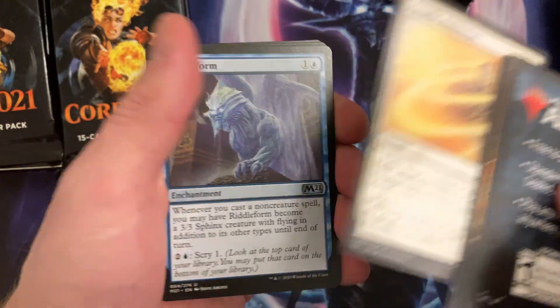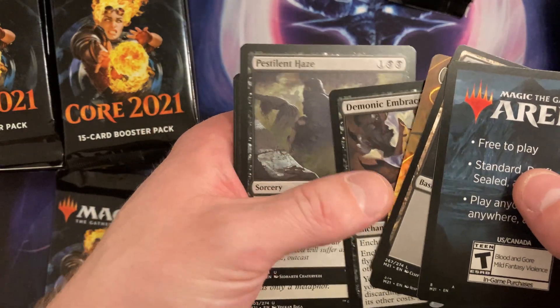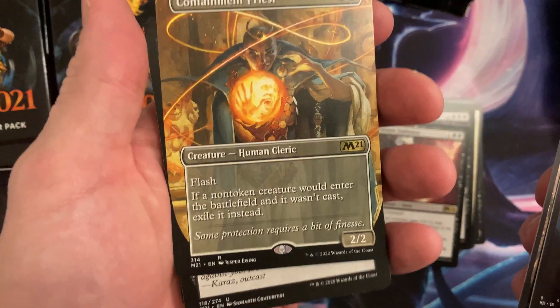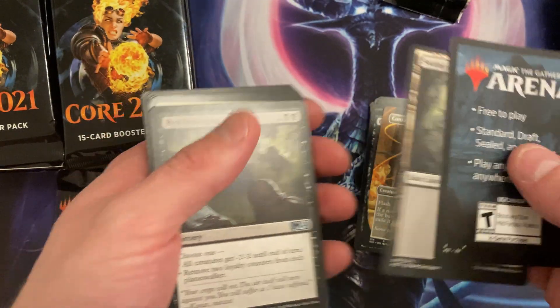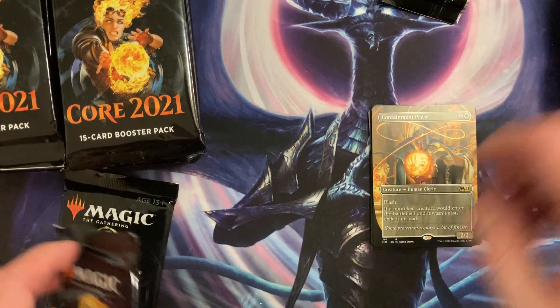Oh there we go — I was obsessed with this card, I think I collected them just for fun. Oh, I see you — we got another Demonic Embrace and something else. Oh nice, I like that card. Not bad, not bad.